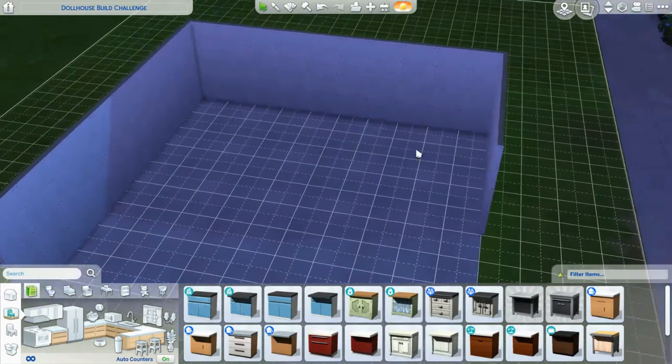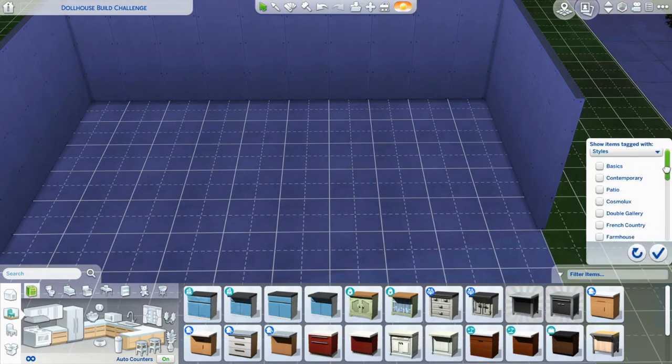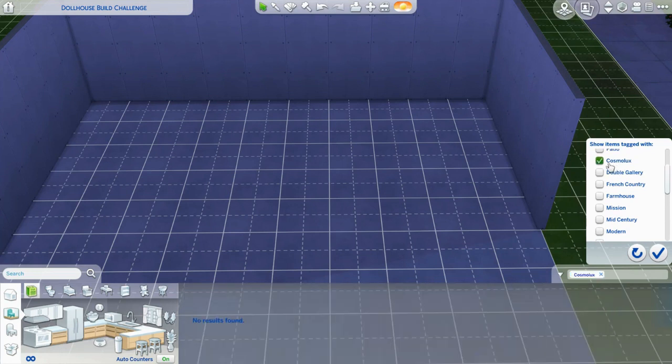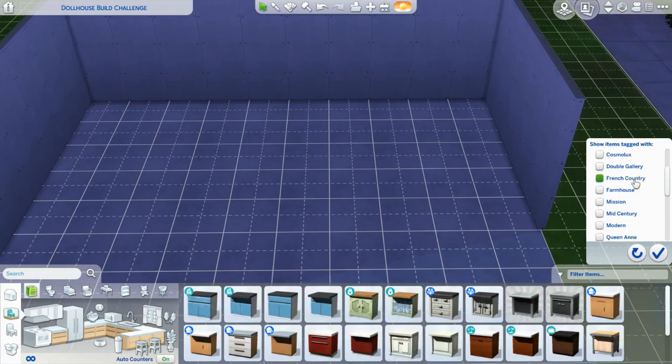Let's start with the kitchen. What kind of kitchen? Let's just make like an old 2021 type of kitchen. What style? Let me see - go up, go down. Basics, patio - there's nothing in patio. Then why'd they make it? Because you put that on patios. How about cosmo? Nothing there. How about double gallery? Nothing there. French country? There's some stuff.